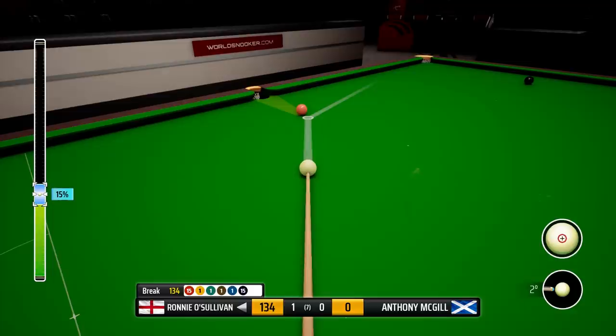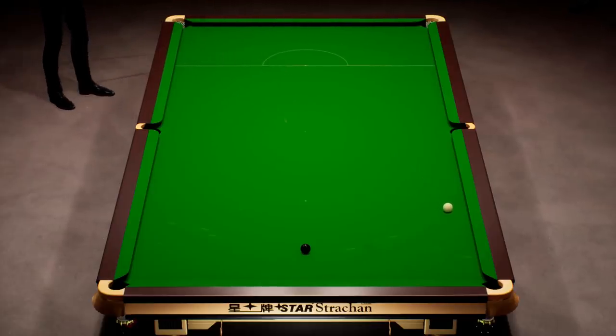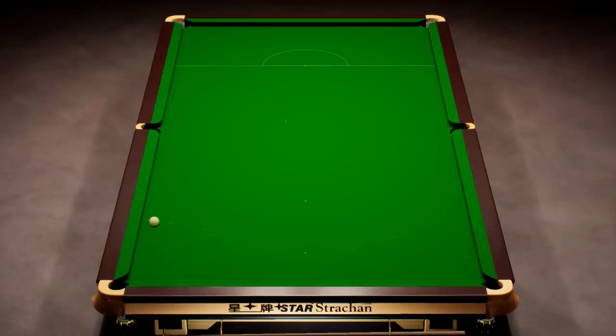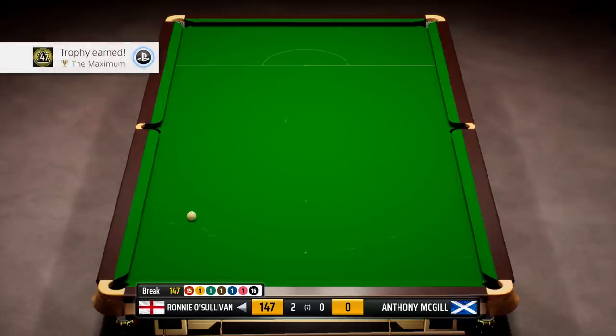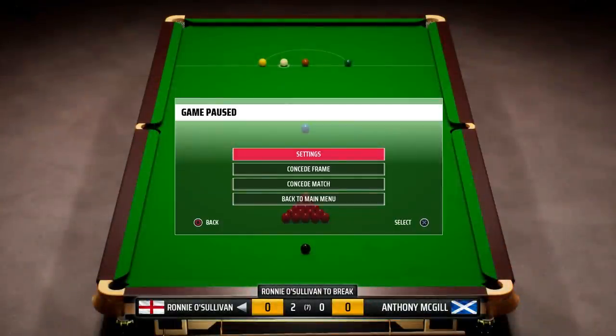Virtually guarantee yourself a 147 here. Just got to get ourselves on the black. We drop the pink in. Need that white to pull up and we have done. But look at this! Imagine being fierce with this black for the 147. In real life this would be horrible. But we are just going to give the pocket every chance. Can he finish off the maximum with this black? That completes a brilliant clearance. Very impressive. Yes!